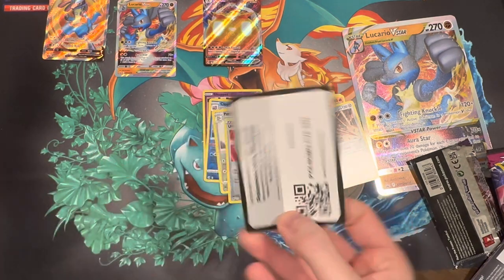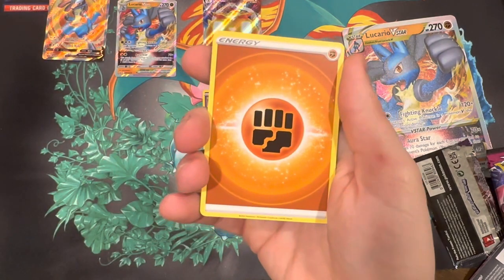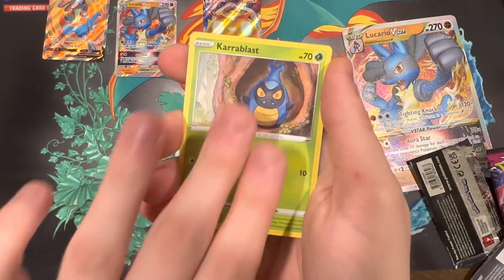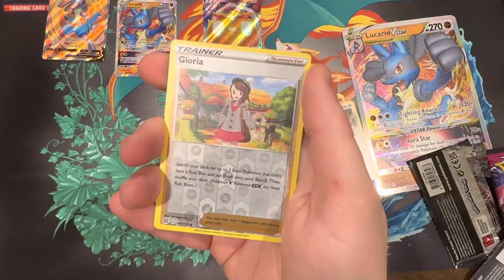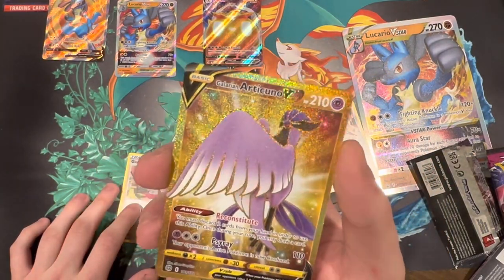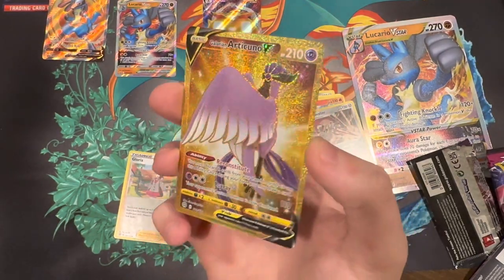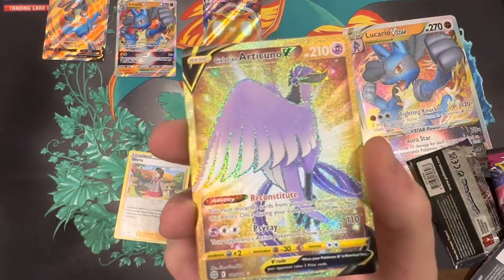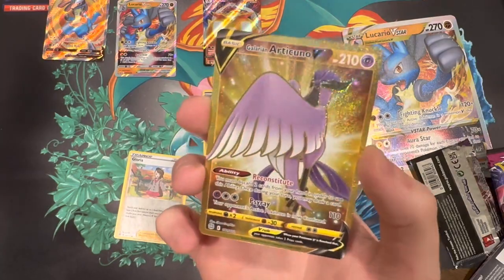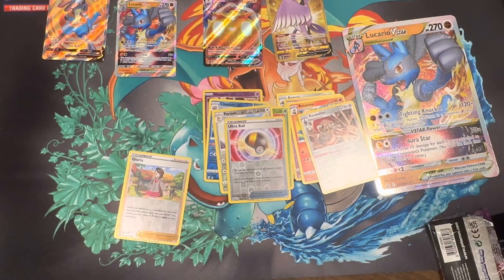Going on to the final pack — Arceus on the front. Did I make the right decision to open the Arceus pack second? We have: a Fighting Type Energy, Double Turbo Energy, Grotle, Piplup, Cherubi, Clefairy, Crabrawler, Milsery, Starly, Gloria — and a Galarian Articuno V! Oh my, that is unbelievable! Galarian Articuno V Secret Rare! That is amazing — number 181 of 172! Oh that looks so amazing. That just made the whole opening worth it.